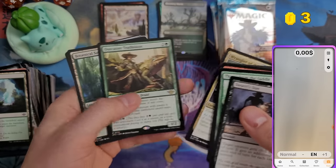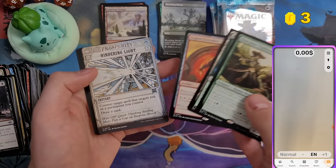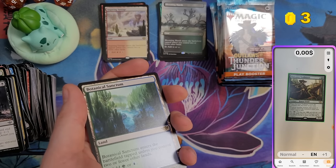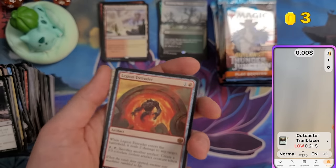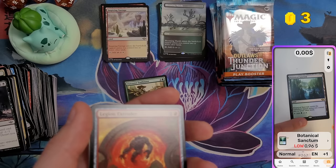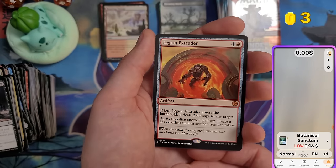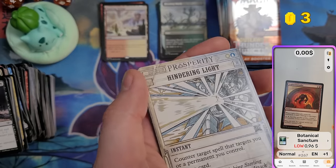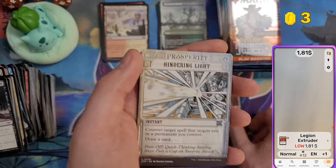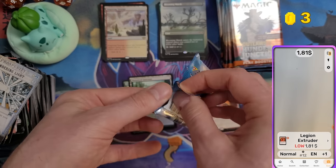Opening the last bundle — Outcaster Trailblazer, Botanical Sanctum at around 97 cents, and Legion Extruder from the Big Score as a mythic at $1.81. Nothing else.